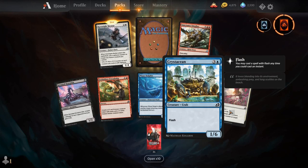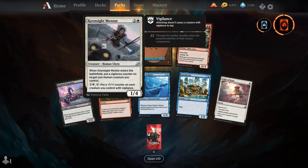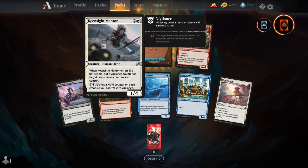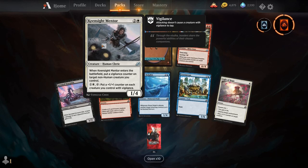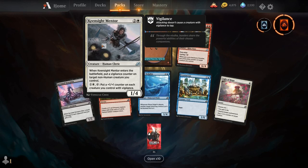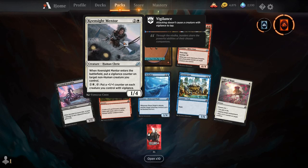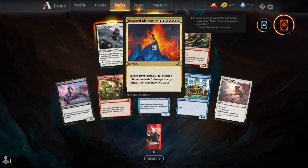Serrated Scorpion, Forbidden Friendship, Phase Dolphin, Crystallization, Light of Hope, Sanctuary Smasher, and now Keen Sight Mentor. In this set there is a cycle of five mentors, each caring about a particular keyword. The white one cares about Vigilance — when it enters the battlefield you put a Vigilance counter on target non-human creature you control, and for 1 and a white and tap, you put a plus 1/plus 1 counter on each creature you control with Vigilance. The green one cares about Trample, the red one cares about Menace, the black one cares about Deathtouch, and I believe the blue one cares about Flying. It's a really cool cycle of cards for this set.